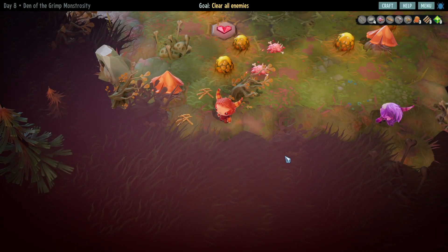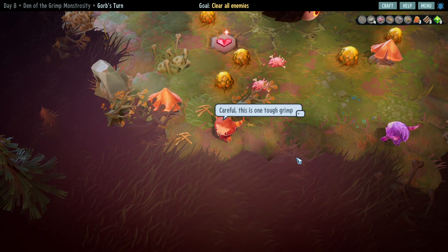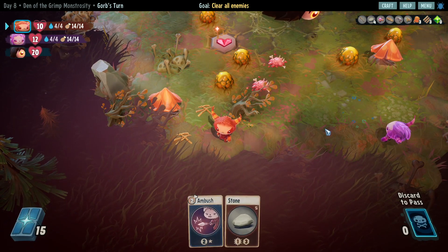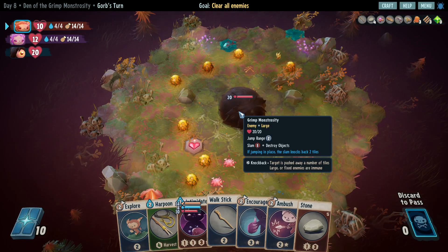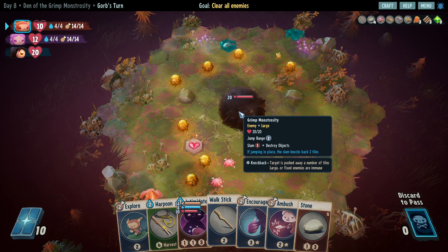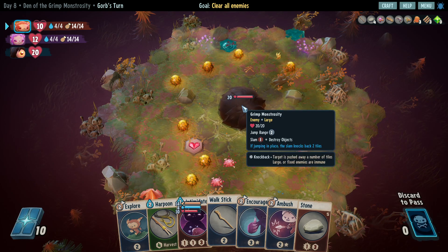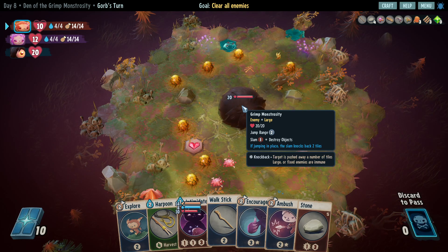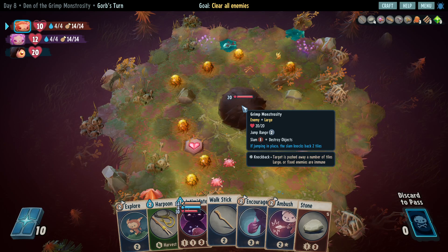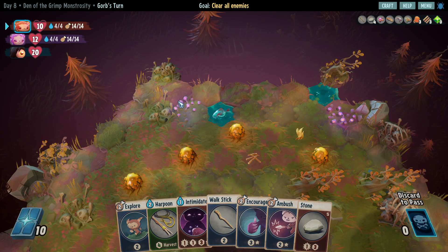Hopefully we don't die. Oof, sick of bug, sick of Slurf. Careful, this one is one tough group. What does it do? The last one was jumping around, this one also jumps around. Grimp Monstrosity - jump range two, slam one: jumping in place, the slam knocks back, gets pushed away, number of size sludge. That seems similar to the last one.